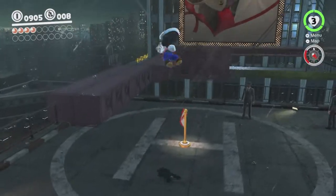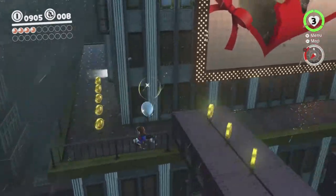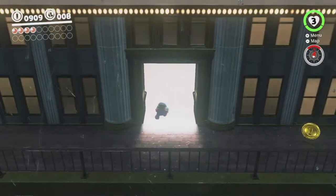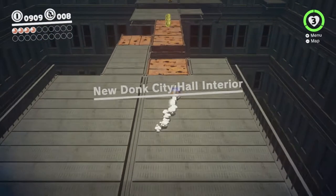So the next part is that we go over to New Donk City Hall over here, which has a disgusting, gigantic advertisement on it, and we head in here in order to climb up the tower from the inside.